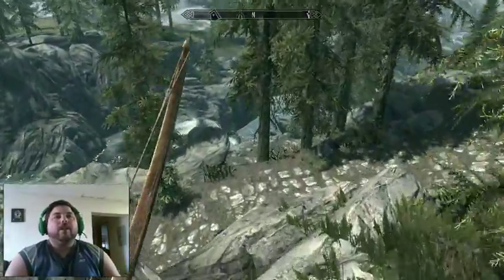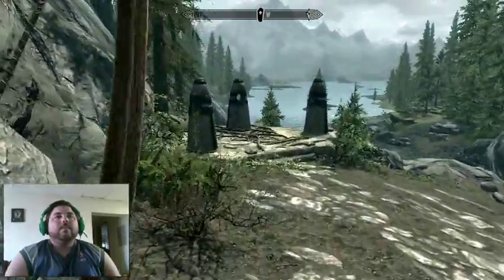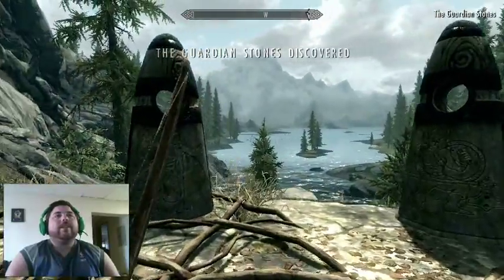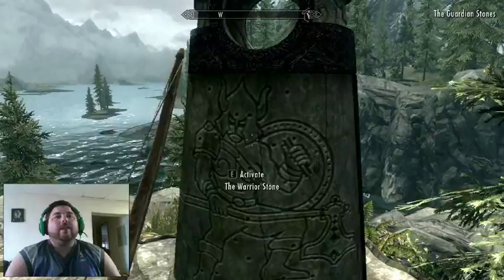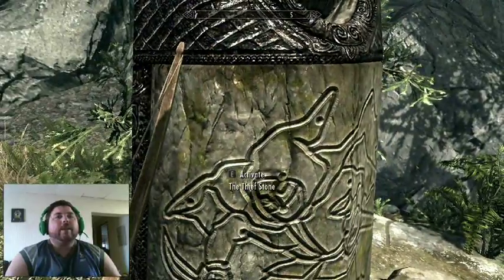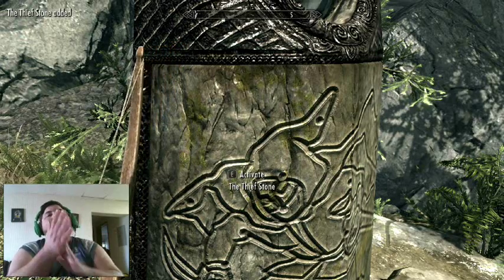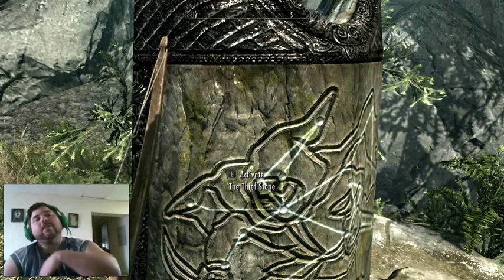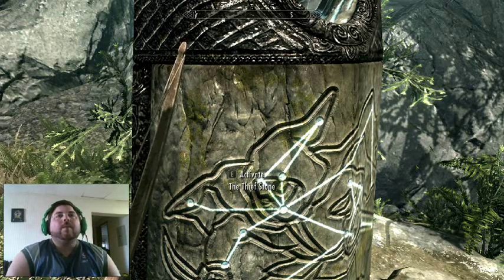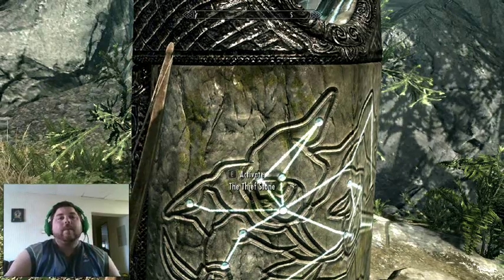Comment down below, let me know which side quest you'd like me to do first. I know I'm going to be focusing on the Dark Brotherhood and all that, but first things first — these are the Guardian Stones. We've got the Stone of the Warrior, the Stone of the Mage, and the Stone of the Thief, which is the one I'm going to be activating. I chose the Khajiit — I'm gonna be a boss archer and very good at stealth, because that's going to be my main thing.